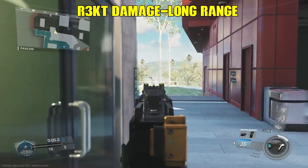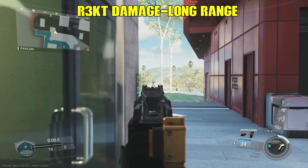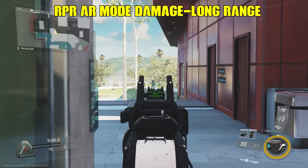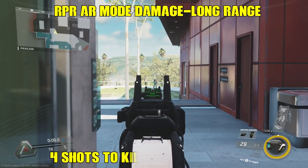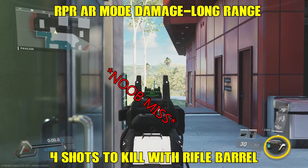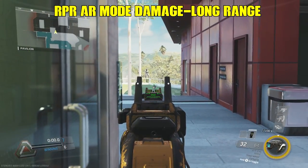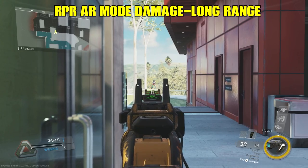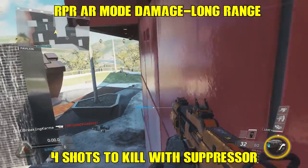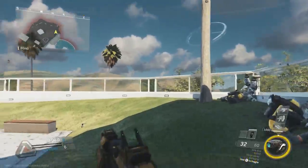The next test is for the rifle barrel — called the Particle Amp on the Rekt — to see if it makes either weapon better. Stepping back to long range with the Rekt, shots to kill are still four. The RPR Evo in assault rifle mode also still takes four shots. So the rifle barrel isn't needed at this range on either weapon. I then put a suppressor on the RPR Evo in assault rifle mode and it still takes four shots to kill — no significant range damage penalty.